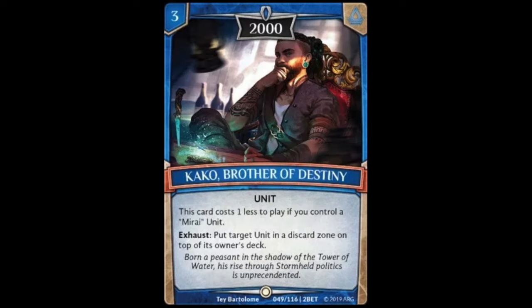Moving on, we have Kako Brother of Destiny, a three cost unit with 2000 power. This card costs one less to play if you control a Mirai unit. It also has an exhaust ability: put a target unit in a discard zone on top of its owner's deck. Coming out for two if you control a Mirai unit is pretty neat. The exhaust ability is interesting — you can put a card from your discard zone, like something you pitched with Jameel, back on top of your deck to draw again. Pretty useful, especially early in the game.